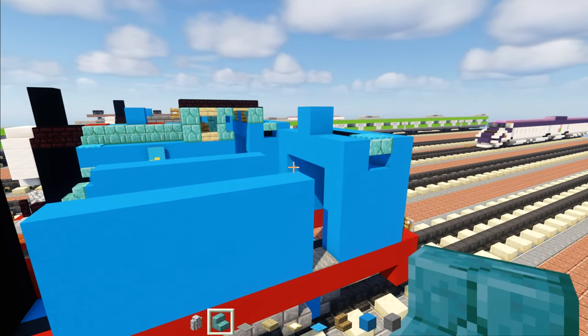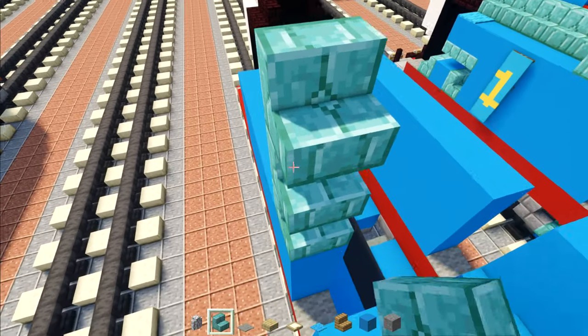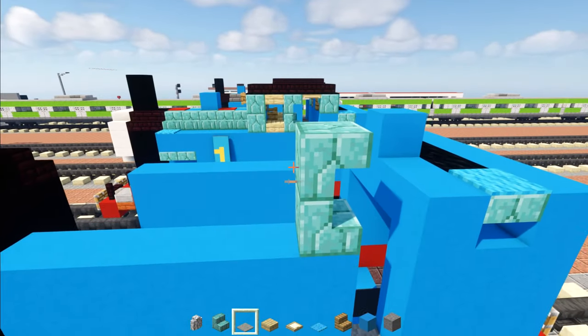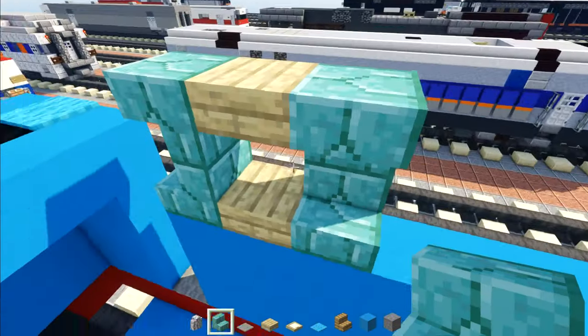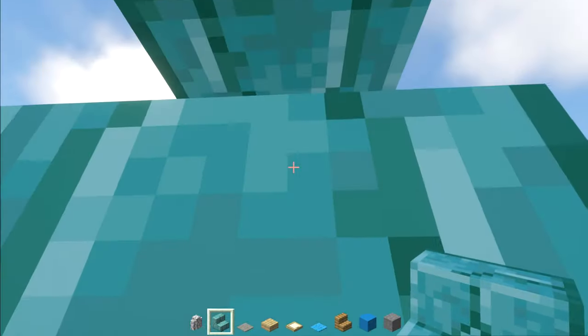So take out prismarine brick stairs, just add 2 of them — one is upside down, one is right side up like that. And then birch slabs on top and the bottom. And then another 2 prismarine stairs like that. And we're going to copy the same thing on the other side.